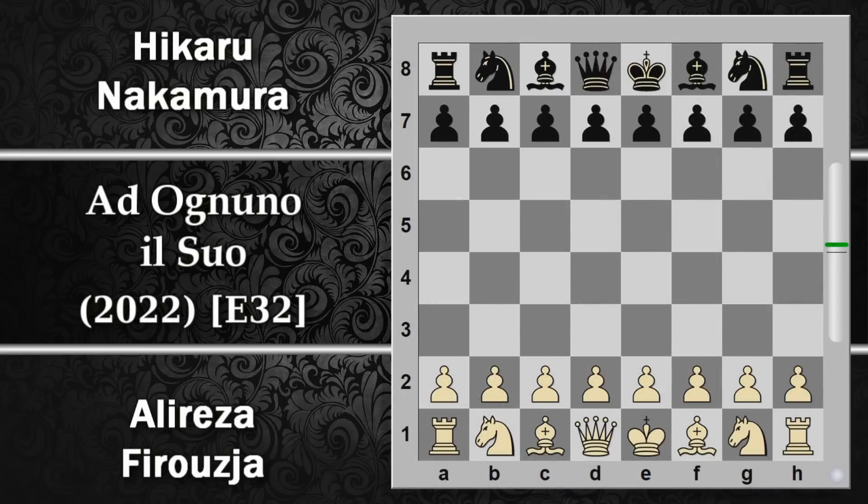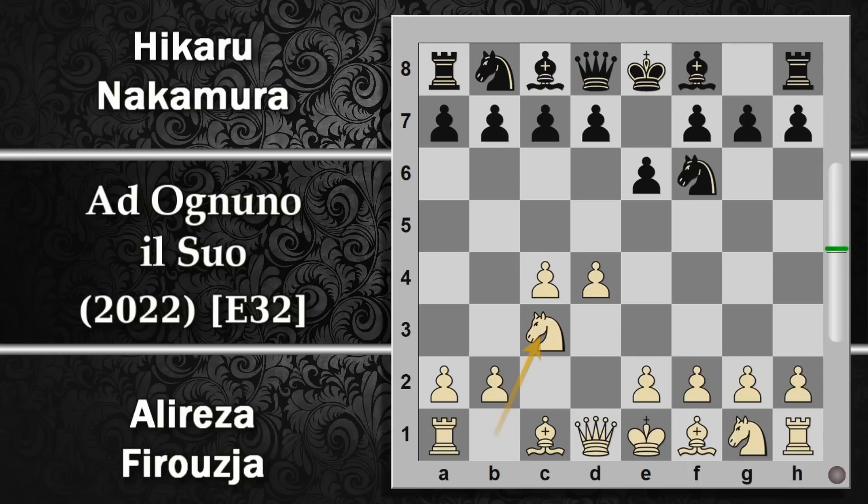Questa partita Firuja gioca con il bianco e Nakamura con il nero. Si inizia con D4, cavallo F6, quindi una difesa indiana, C4, E6, che prepara anche la spinta D5. Dopodiché cavallo C3, quindi Firuja non ha paura di entrare nella nimzo indiana e Nakamura lo accontenta. Questo tipo di apertura vede questo alfiere molto prono a sacrificarsi sul cavallo per indebolire il controllo del bianco sulle case campo chiaro al centro. Firuja risponde con D2, che va a difendere questo cavallo e previene anche l'attacco dell'inchiodatura con cavallo E4.